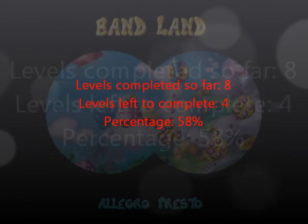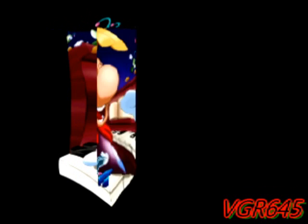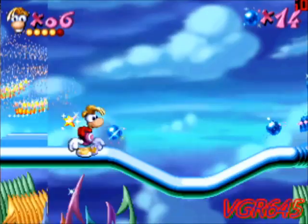Hello and welcome back to Let's Play Rayman. I'm your host VidigamesRule645. For our last time, we've just beaten Mr. Stone and garnered our powers. Today we're going to finish up the cages. And I hope you got extra lives too, because you're gonna be needing them. Right now I have six extra lives.